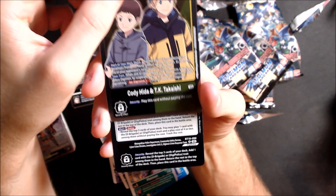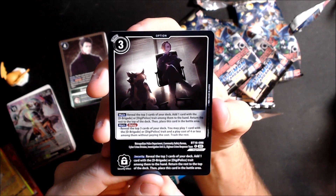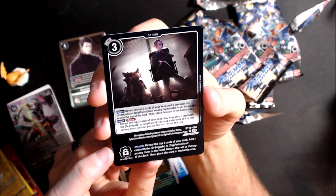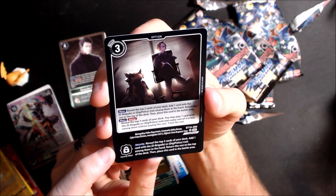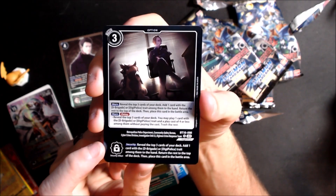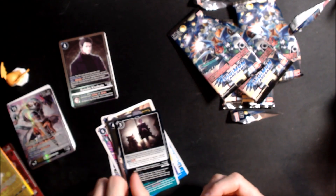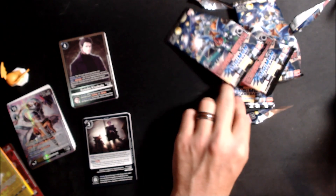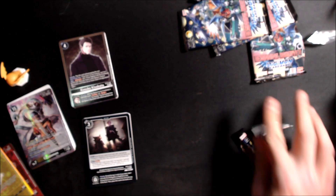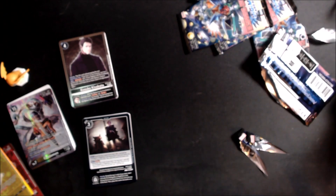And we got an option card — this is the card with the longest name ever. The name is: Metropolitan Police Department Community Safety Bureau Cyber Crime Division Investigation Unit 11 Digimon Crime Response Team. Whenever you play this card you have to say the full name, otherwise your opponent will call a judge — that's the meme I've seen online. I guess it's cool that we got that for the laughs, since we already got the Chaosmon.